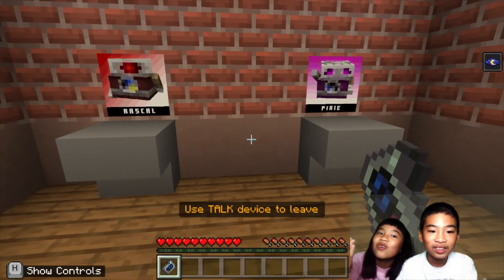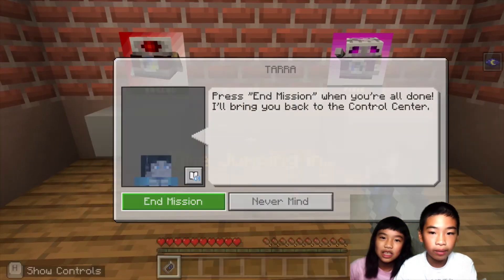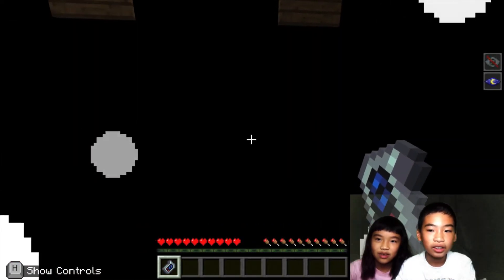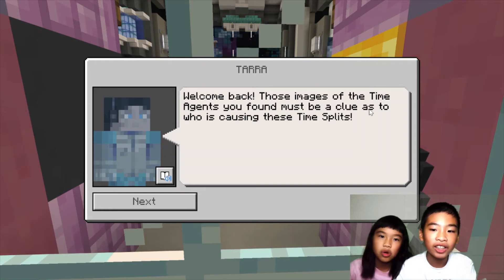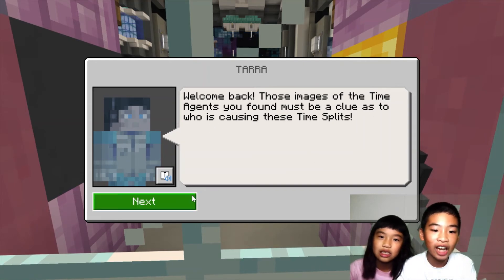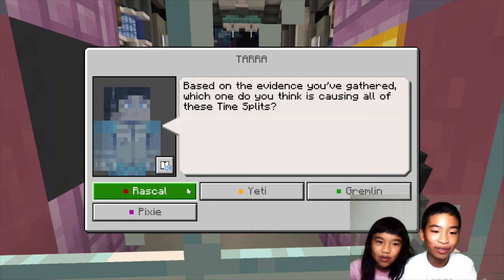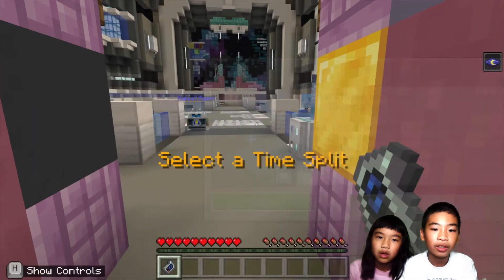It looks like Rascal — we know Rascal, and it's red. Mission passed! Time jump in 3, 2, 1. We're back. Welcome back. Those images of the time agents you found must be a clue as to who is causing these time splits. Which one do you think is causing them? I think it's Rascal. Understood — we'll keep a close watch on that time agent. Based on the data gathered, I've detected the next time split.